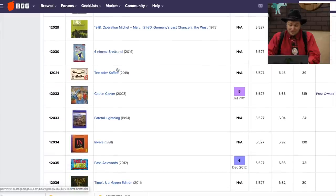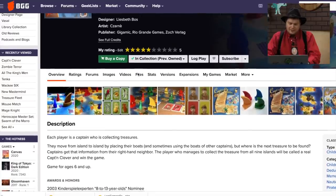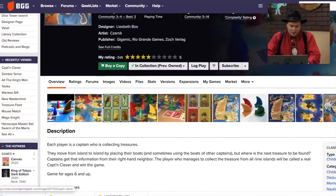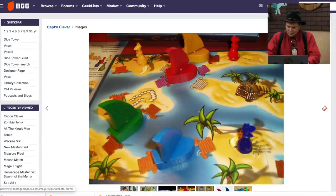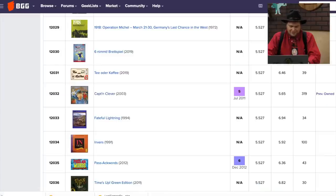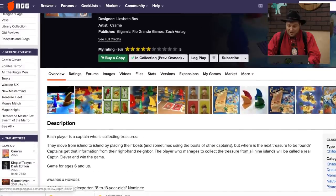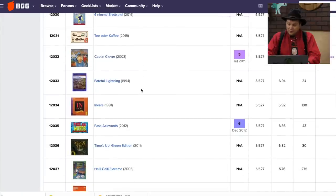This is going to be a faster video than most. Captain Clever from Rio Grande or Gigamic — you are placing boats and you're going to get information from your right-hand neighbor. It's a kids' game. I played this one in 2011, so nine years ago. Nice pieces, but for a Rio Grande slash Zoc game with pieces this nice, I gave it a five — not a very high rating for a game that old.